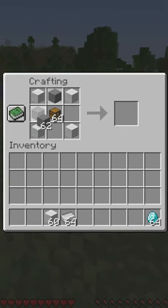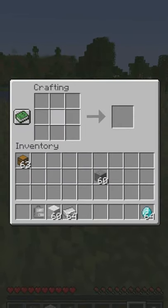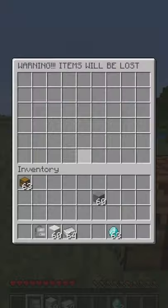The first one is the void backpack, and it acts like a trashcan. It is crafted with a chest, wool, and stone. If you put something in the backpack, it will be deleted.